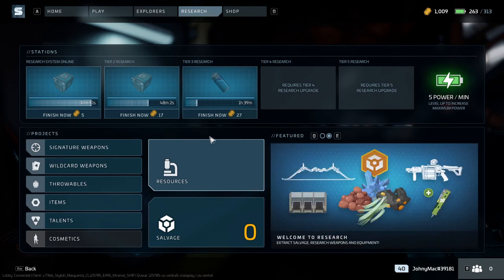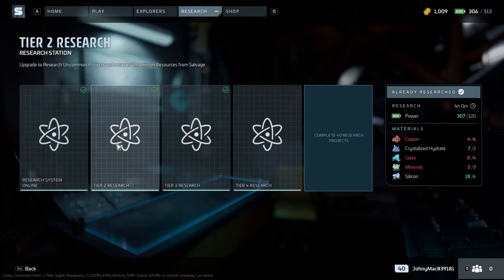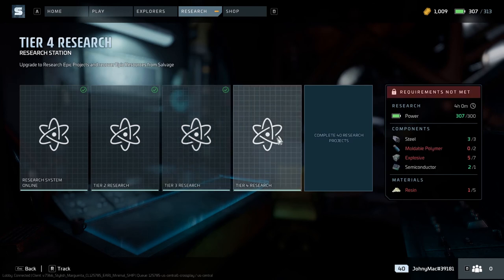As an added bonus, I'm going to show the requirements for each research tier so you can know ahead of time what you need to unlock them. This is tier one, tier two, tier three, and tier four. I don't have tier 5 unlocked right now, but as soon as I'm able to post those requirements I will be sure to do so.